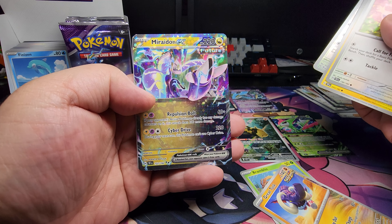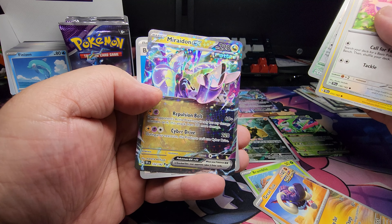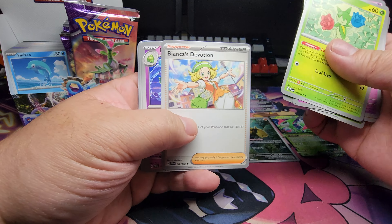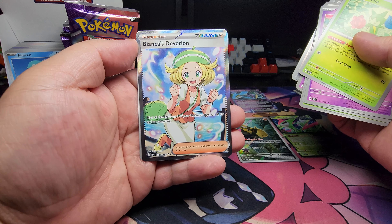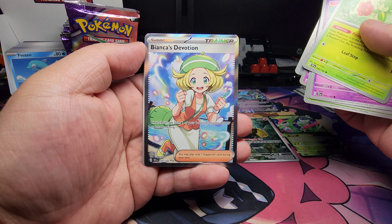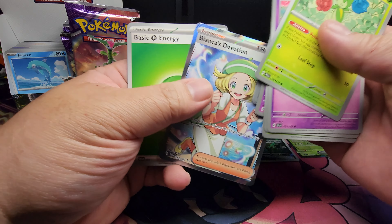Rhydon EX — this one's really confusing to look at. Ooh, Bianca's Devotion: heal all damage from one of your Pokémon that has 30 HP or less remaining. That's kind of difficult.